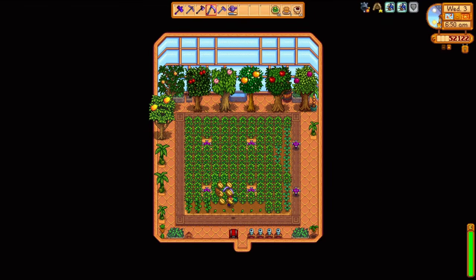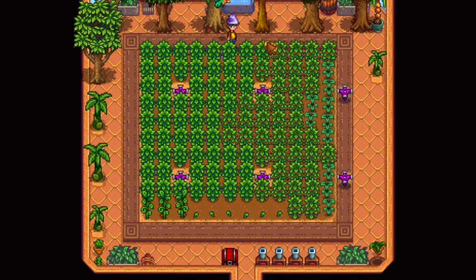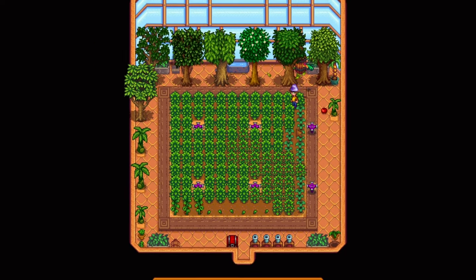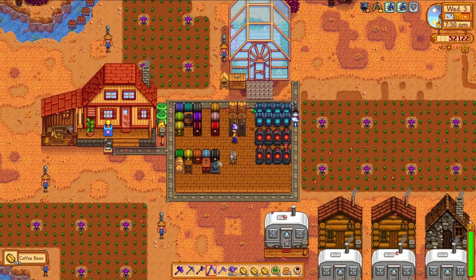Now for a quick update on what's happening inside the greenhouse. Coffee is still the predominant crop, but as you can see on the first row, the ancient fruit is expanding. I will be converting this greenhouse to be fully ancient fruit, but for now it's also growing my rare seeds on the right side. Amassing large amounts of these seeds isn't really possible without patience and seed makers.